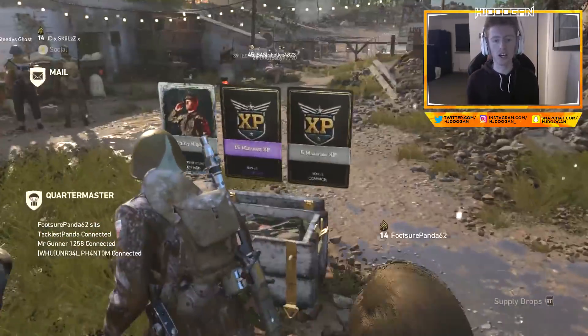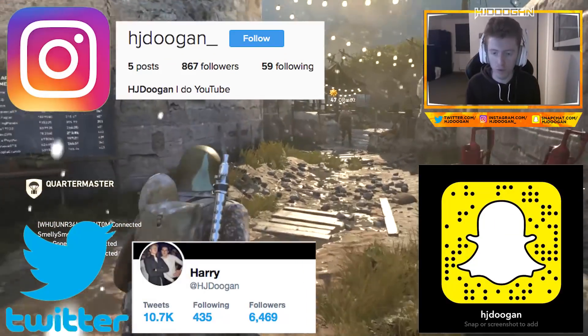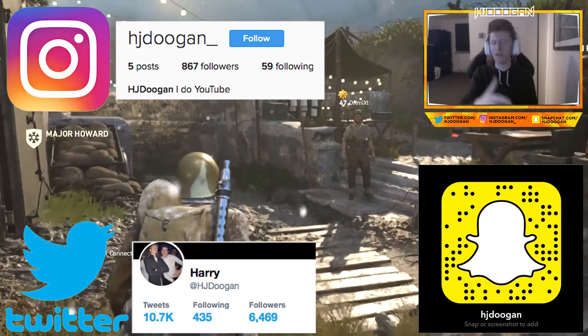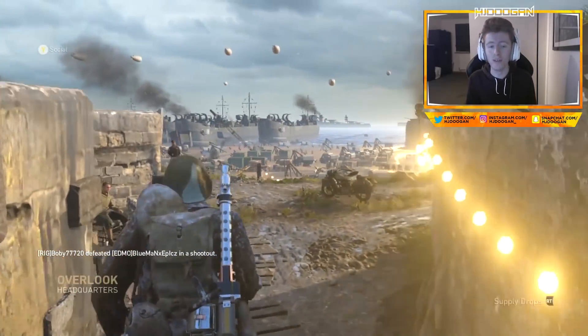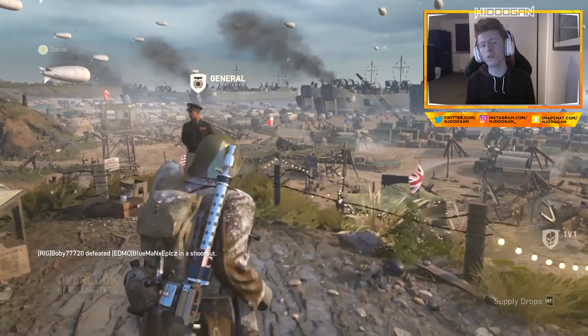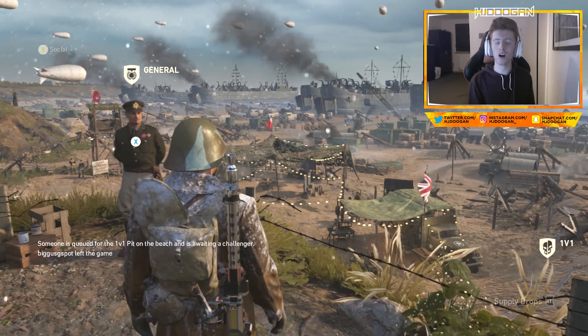What is up, dude gang? It is your boy HJD, coming to you today with a little bit of a different video. Now, if you saw my video a couple of days ago where I unlocked the Sten, you would know I spent £325 on supply drops. And out of those £325, I got two epic variants and one heroic winter item.